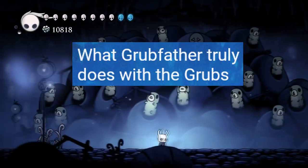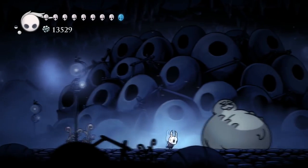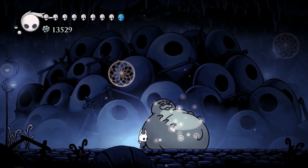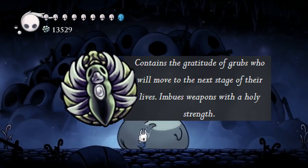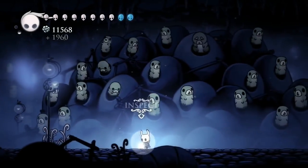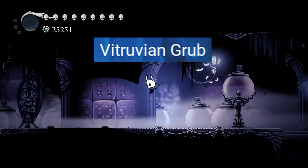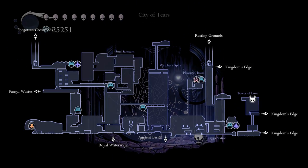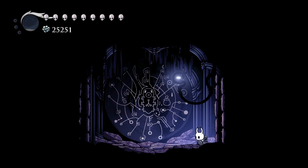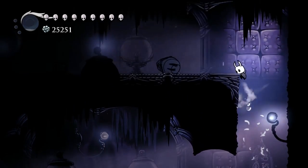What Grubfather truly does with the grubs. When the player returns all captured grubs, Grubfather can be found with all of the grubs in his stomach. You may feel regret and think he's a monster that eats his own children, but reading the Grubberfly's Elegy item description reveals this is all part of a process for grubs to move on to the next phase of their lives—they'll probably turn into butterflies or some other frightening insect. Vitruvian Grub. There's a strange drawing in a secret room in the Tower of Love. Considering the Collector here primarily enslaves grubs, there's a possibility the Collector saw them as higher beings, and this drawing could relate to some sort of ritual or the result of studying the grubs.